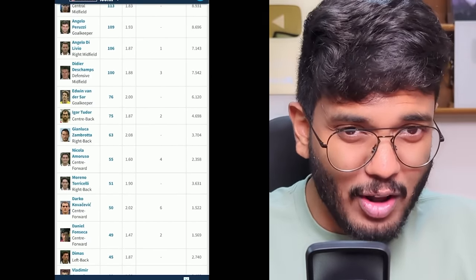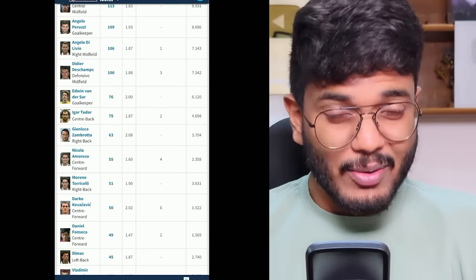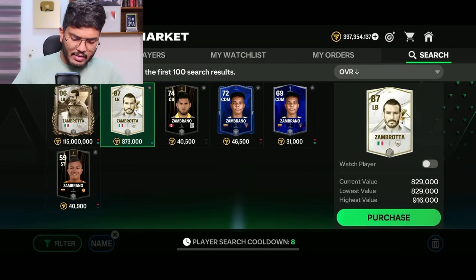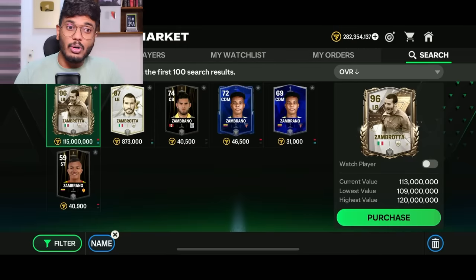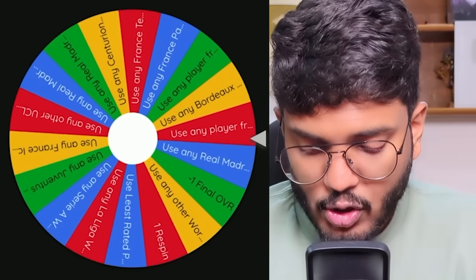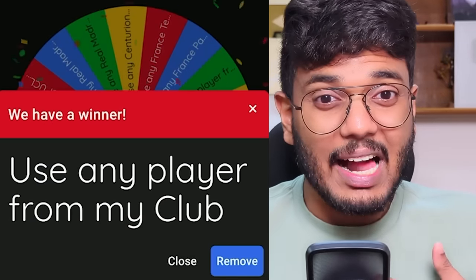We found another legendary player - Zambrota, who played alongside Zidane for six matches, so we'll use him at left back. He's got an 87-rated and a 96-rated card. The 96-rated card is expensive at 115 million coins, but let's hit the trigger - 115 million for Zambrota, done. We only have 282 million left and already spent 100 million on a left back. Moving on, spin two gives us 'use any player from my club' - that's a good one!